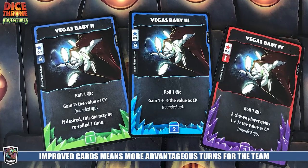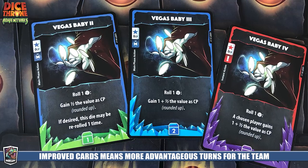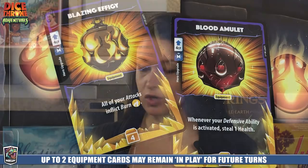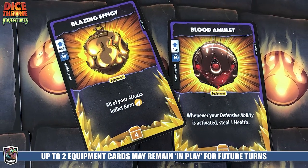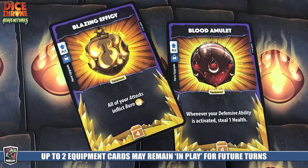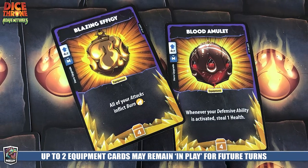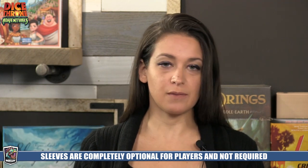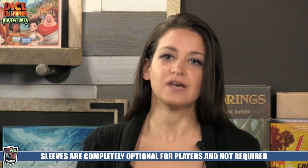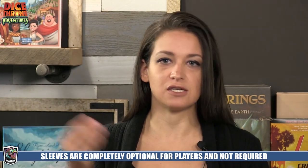One unique element is equipment, which is brand new to Dice Throne Adventures. These go into your deck just like any normal card — you draw them and pay for them with CP — but then they slot into one of your two equipment slots. They have generic card backs so they can mix invisibly into your deck, and if you sleeve your cards you can just sleeve them in as well.